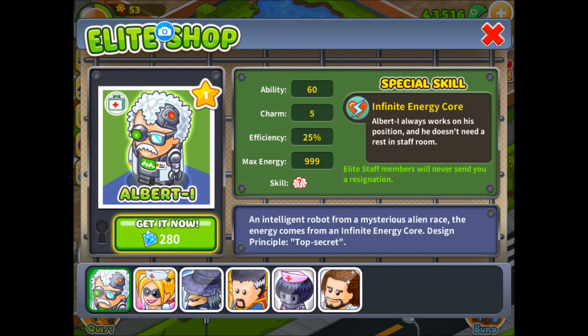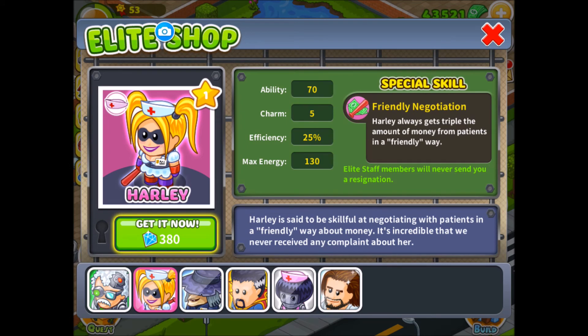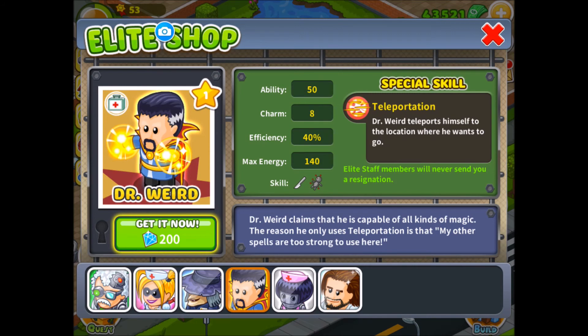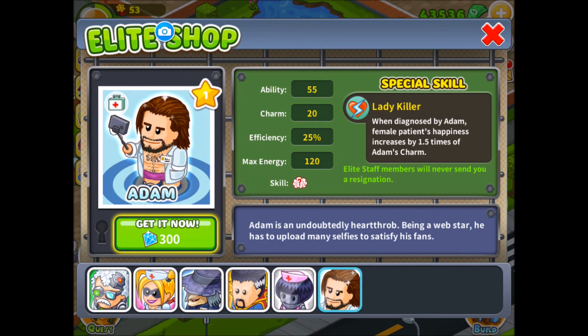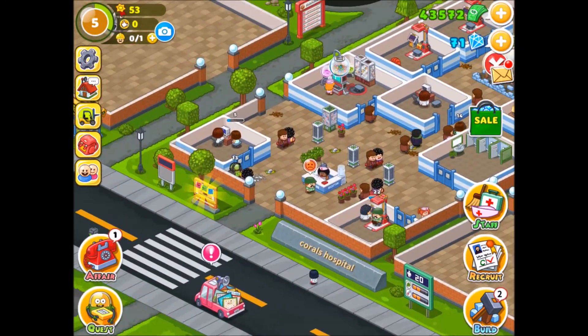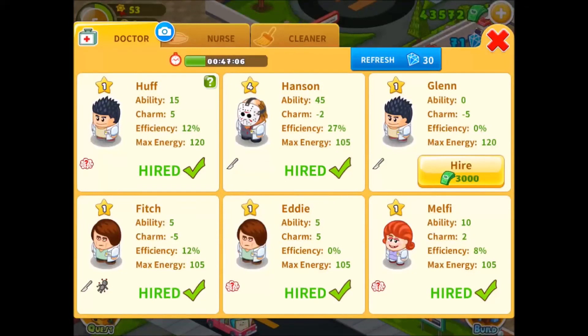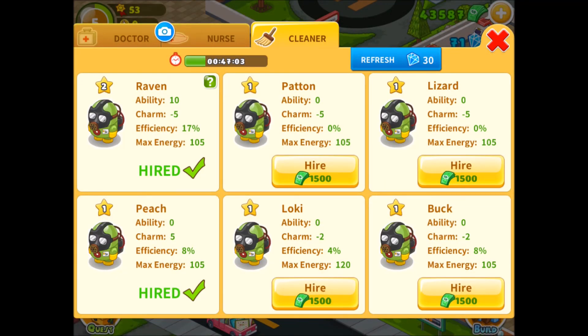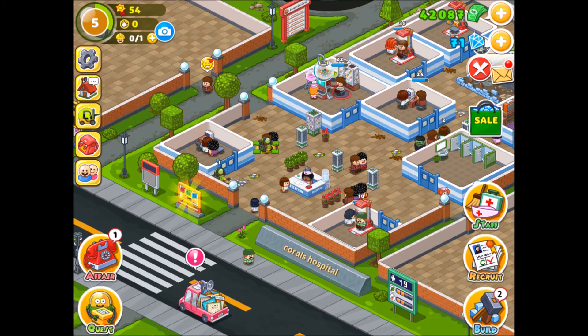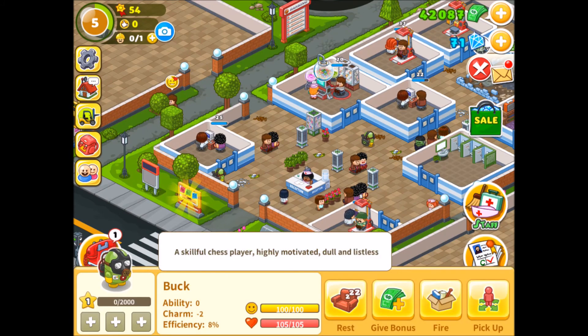Warning — patients will die if you fail to cure them. I don't know what that is. Elite shop — an intelligent robot from a mysterious alien race. The energy comes from an infinite energy core designed for instance — it's called top secret. They're like special doctors. Let's hire another cleaner.